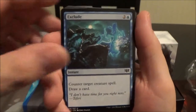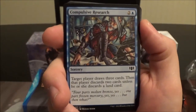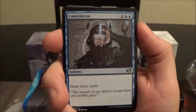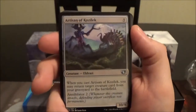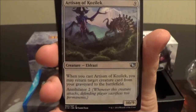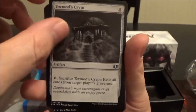Exclude counters a target creature spell and you draw a card. Dismiss counters a target spell and you draw a card. Call to Mind returns target instant or sorcery from your graveyard to your hand. Compulsive Research has target player draw three cards then discard two unless they discard a land. Concentrate draws three cards. Rush of Knowledge draws cards equal to the highest converted mana cost among permanents you control. Artisan of Kozilek: when you cast him, you return a creature from your graveyard to play, and he has annihilator two.